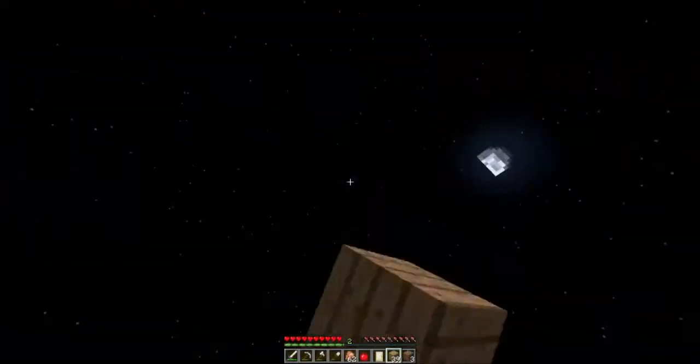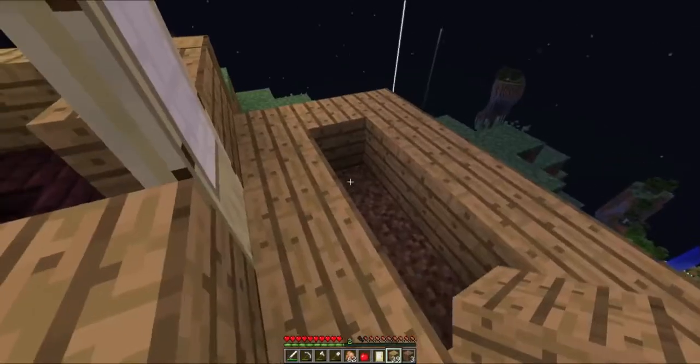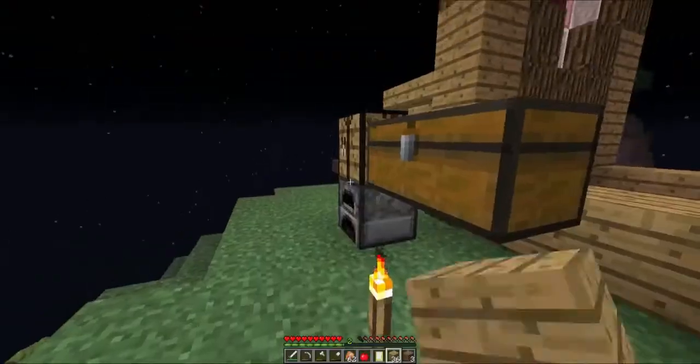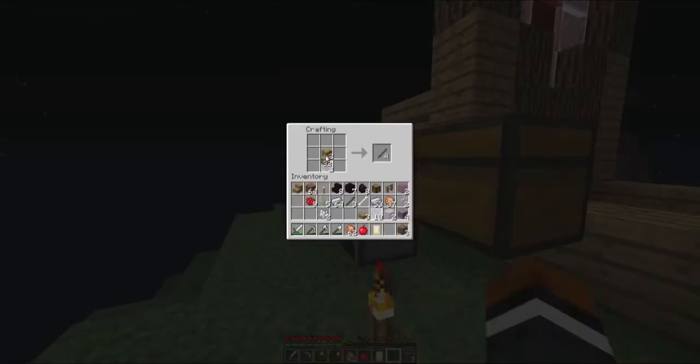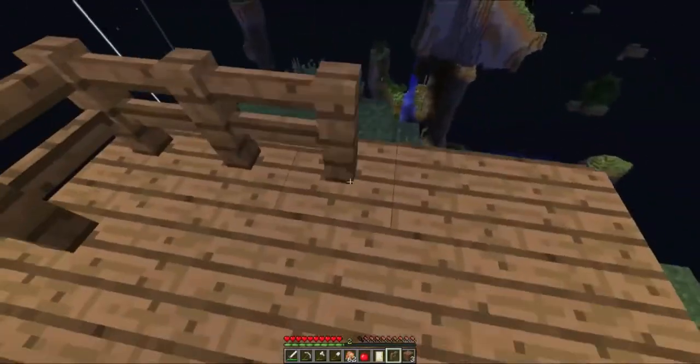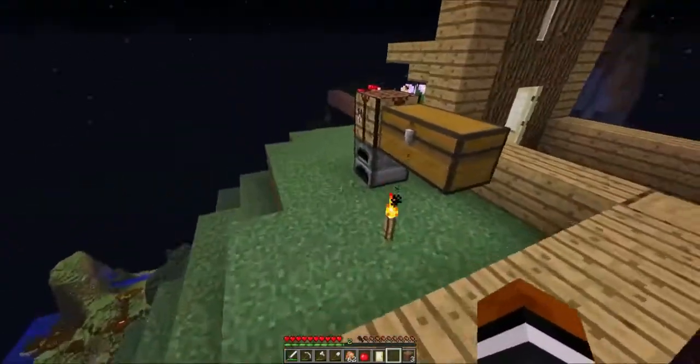I'm going to have a double balcony — I want a second floor. Actually no, just the first floor one. This will be nice. They changed the fence recipe and I can never remember it. Is it that? No, that's a fence gate, so it's the opposite. Two, one, two. I think we might need a couple more — yeah, exactly three more. Perfect.